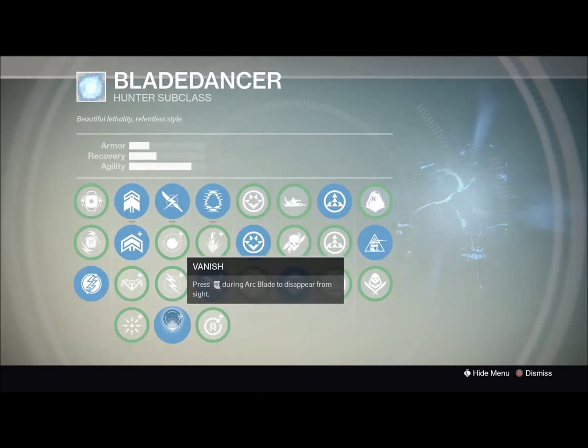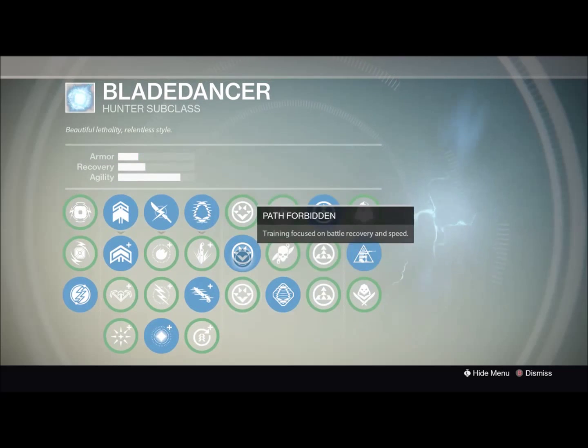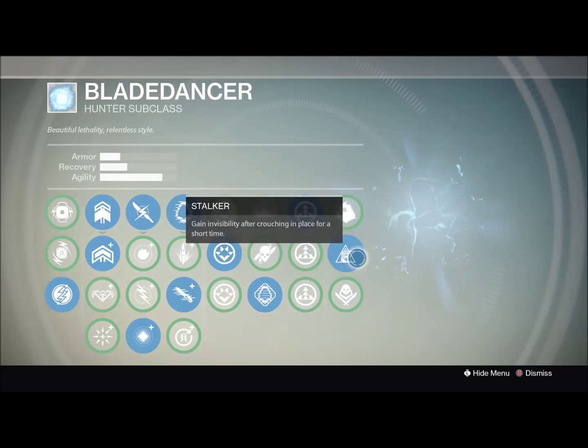Go with the high jump — obviously jump doesn't matter much here. Vanish for your Blade Dancer, Escape Artist, and Blink Striking causes your invisibility to come up. You want to get your Agility as high as possible. Throw your Shadow Jack on to increase the duration of your ability, and Stalker — when you crouch, you go invisible.